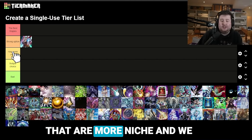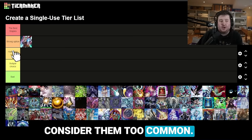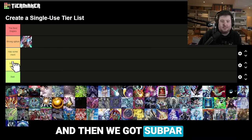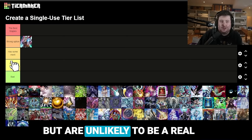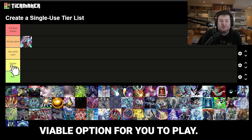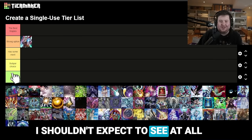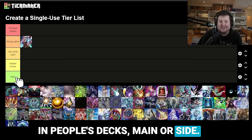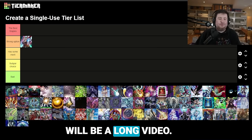We have some merit — cards that are a little more niche and we will see popping up from time to time, but I wouldn't consider them too common. Then we got Subpar Choice, which may be very rarely included in decks but are unlikely to be a real viable option. And then we have Bad Cards, which are cards I shouldn't expect to see at all in people's decks, main or side. There are plenty of cards to go here, so like last time, this will be a long video.